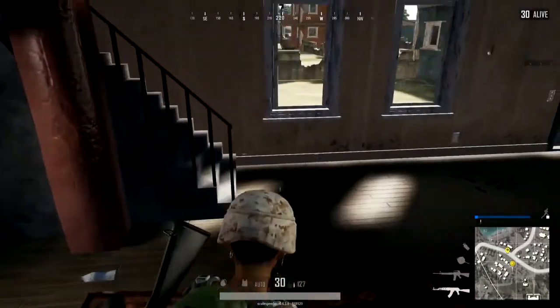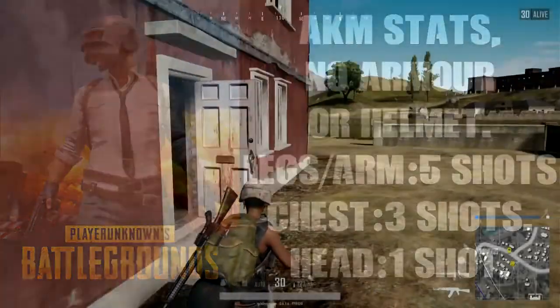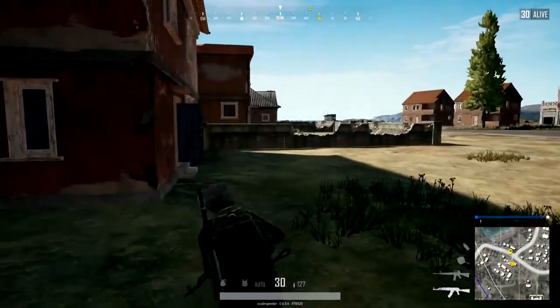If someone's got an AKM assault rifle, a shot to the legs or arms deals 24 damage, so it'll take 5 shots to kill you. If you get hit in the chest, you'll get the base damage of 48, so that's 3 bullets to kill you. And if you get hit in the head, we get that 2.5 times multiplier, which means 120 damage — enough to kill you with 1 bullet, an instantaneous kill.